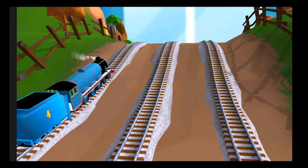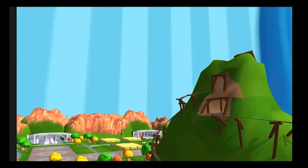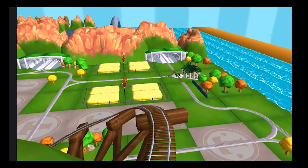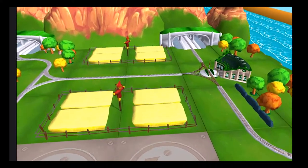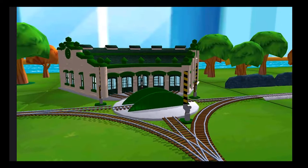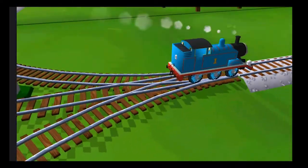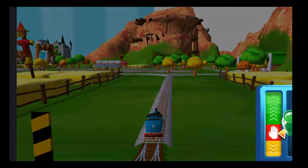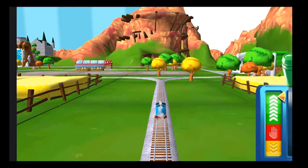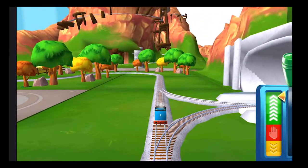It's a magical day on your island of Sodor train set. All the engines are very excited that you're here to play with them. Help them be really useful and you'll be able to build an amazing train set together. Sir Topham Hatt has a very important job for Thomas. Drive Thomas to Knapford Station to find out what it is.